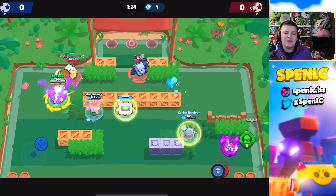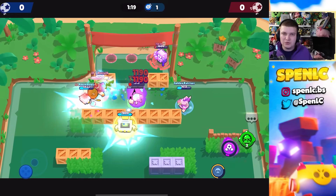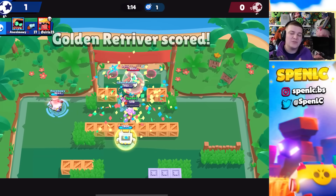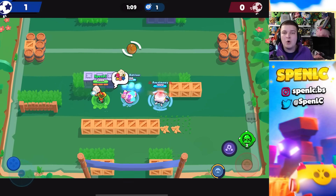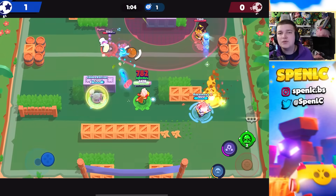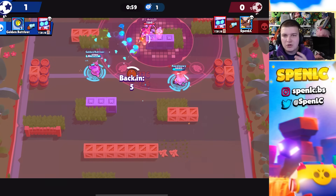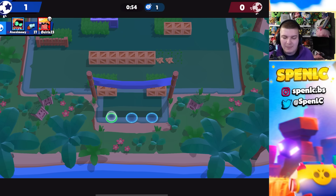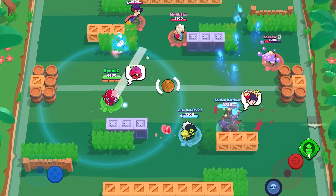The next counter to Maizey is Janet — she's got similar range, you can wall-peek better as Janet, and if Maizey gets into combo range you can use your super to defend yourself. It's not a hard counter but a decent matchup, especially since the Janet buff. The last counter is Bow: he can open up the map with mines, outrange Maizey, and I think Bow will destroy Maizey in a 1v1 in that mid-range battle.